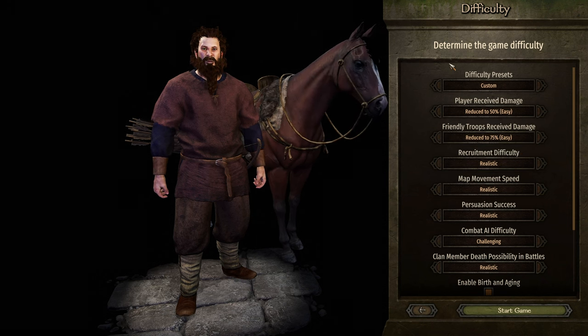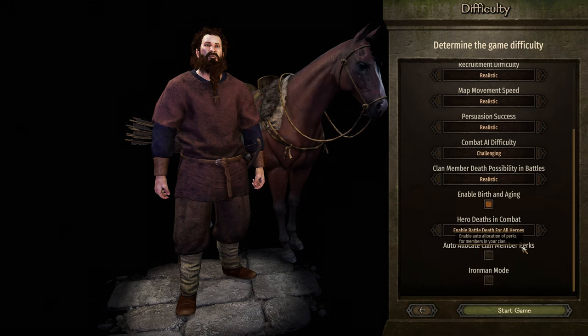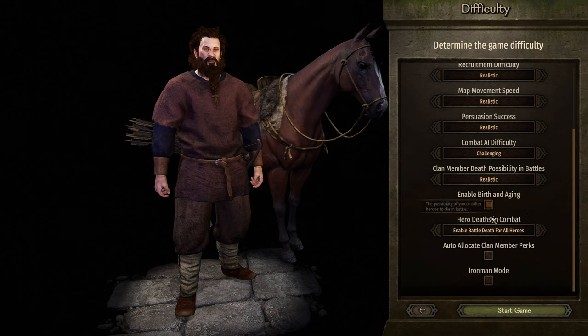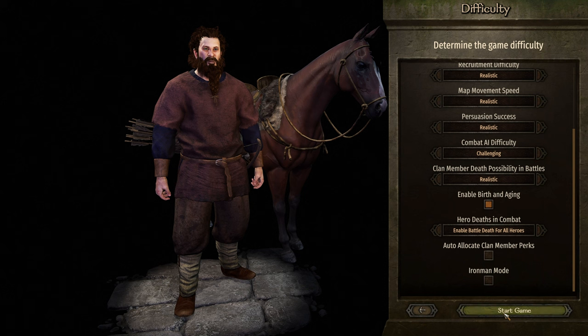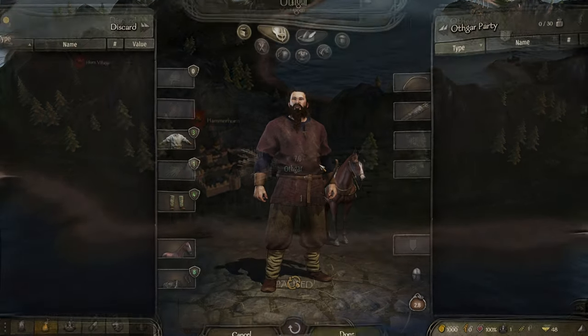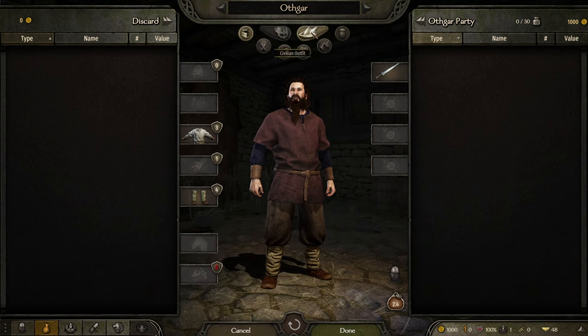You can always change the difficulty of your game, and if we end up having too many issues with that, I will actually do that. Here we go, let's start the game. I'll do a save. Inventory — we get a hunting bow, arrows, some clothing, horse.